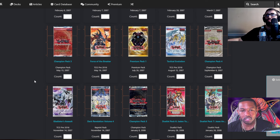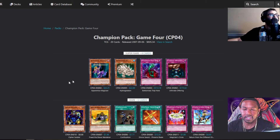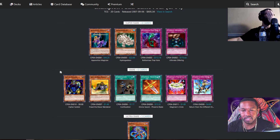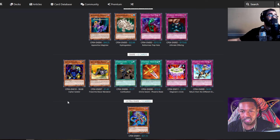Welcome back to the I Am Their Progression Series. We are here for Gladiator's Assault, which is a really big turning point in Yu-Gi-Oh — this is like a super iconic pack. We also have Champion Pack 4. We have some super rare reprints; not really a big deal. The rares have things like Return from the Different Dimension, Divine Sword Phoenix Blade, and Confiscation.